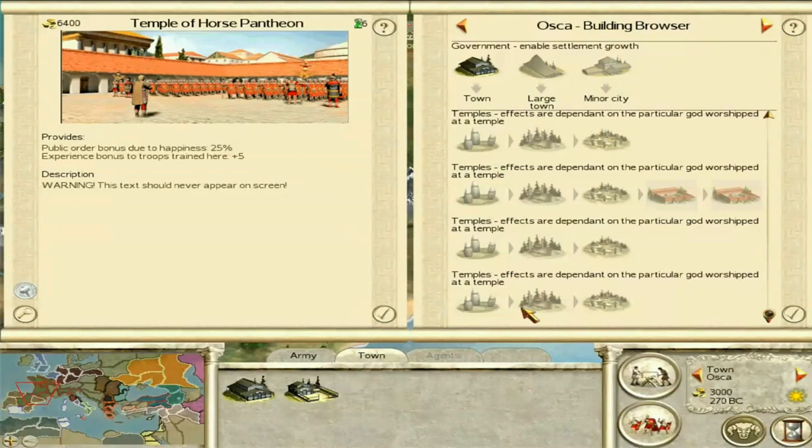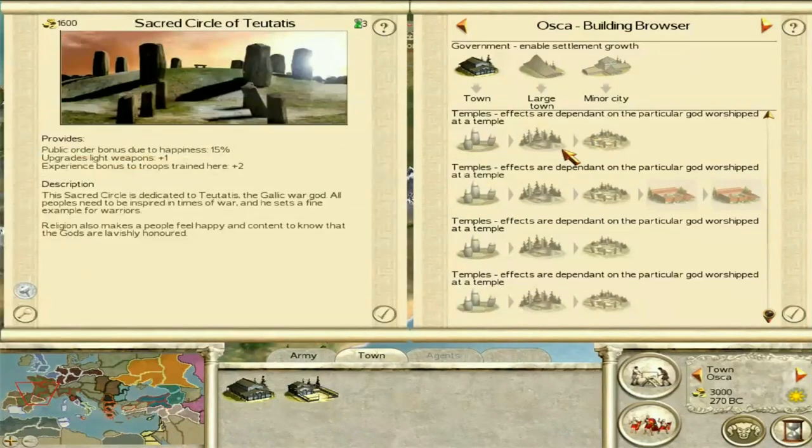First, the Sacred Circle — the highest level of Teutatis. It gives a 15% public order bonus, light weapons upgraded by plus one, and a plus two experience bonus. Pretty good — a solid religion. You've got experience and light weapon upgrades, and bear in mind they're all light weapons in Spain. And a public order bonus — this is a more military-minded religion.